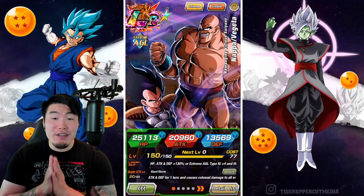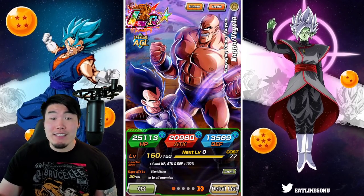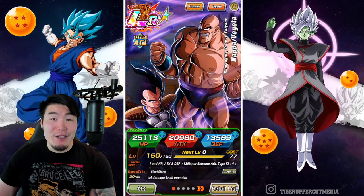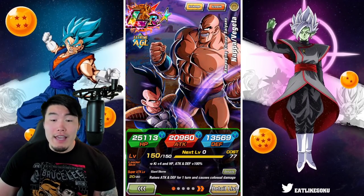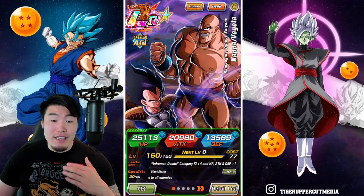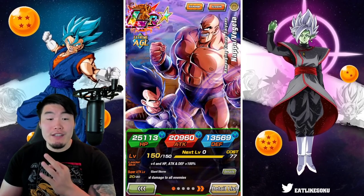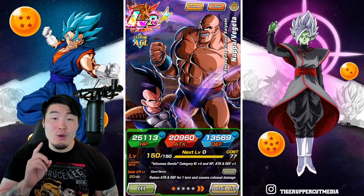Alright, so we are continuing our Furious Charge Breaking the Siege series, this time with the Versus SDR stage. Just a quick reminder for anybody that missed the last video: the weakness for this event is the Pure Saiyans category, so you want to make sure that your attackers are Pure Saiyans units. There are 5 waves of enemies per stage with 5 enemies per wave, and the amount of turns you get to beat each wave gets fewer with every successive wave — waves 1 and 2 give you 3 turns, waves 3 and 4 give you 2 turns, and wave 5 you only get 1 turn.